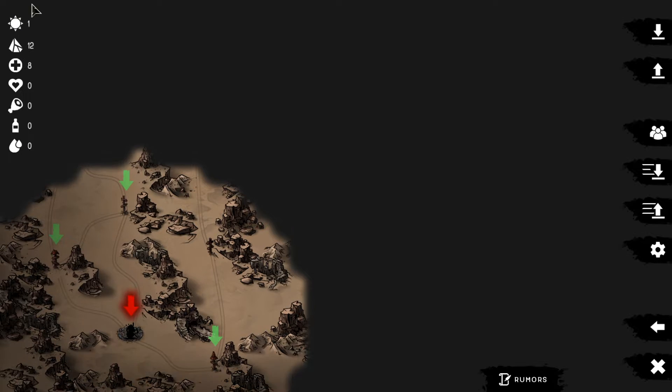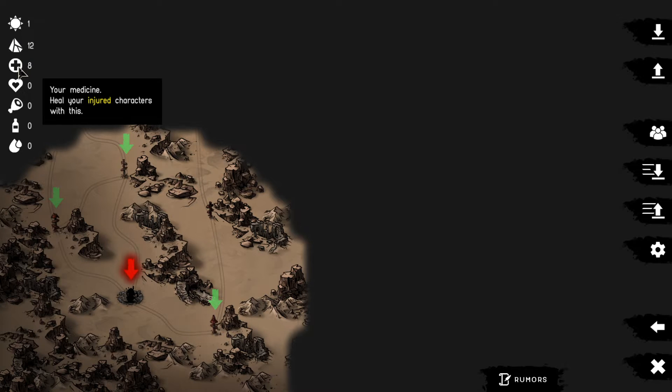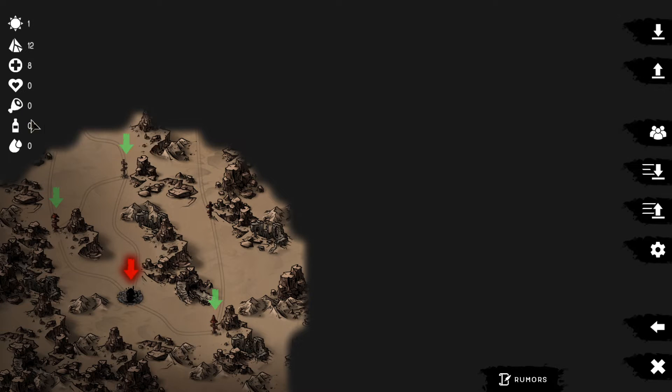Let me quickly talk about the interface. On the left you can see the days elapsed in this world, then you can see Trillium which is the default currency, medicine which we already explained, and life essence - this is important to get mutations. Then there's flesh, alcohol, and blood - these are used for different classes. For example, blood is if you have somebody who becomes a vampire, and flesh is for werewolves and stuff like that.